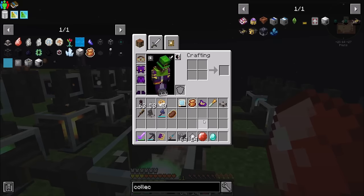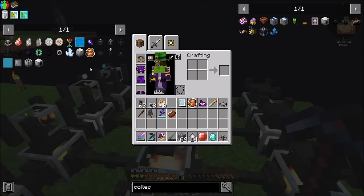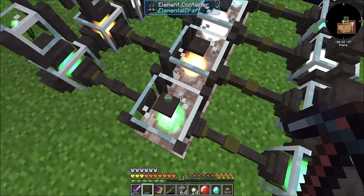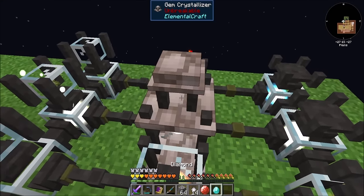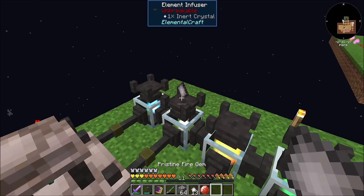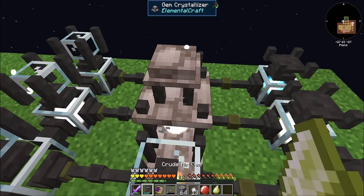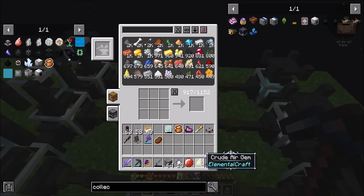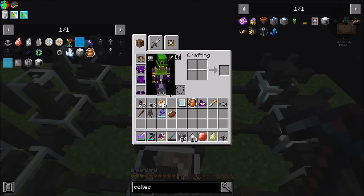That was good luck on my part! It can make any type of gem and we got lucky with a really good one. Let's do that for air now — same deal, you plus an air shard. And we got a crude one. So that's not quite as good — crude is the worst kind — but that's okay. Still lots of cool stuff we can do with it.